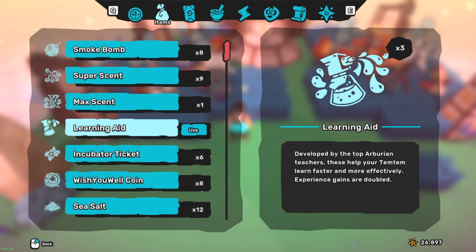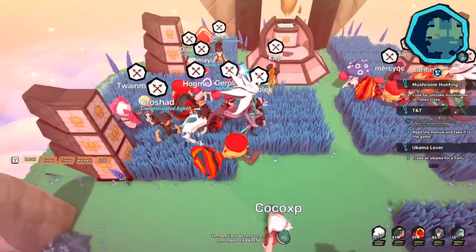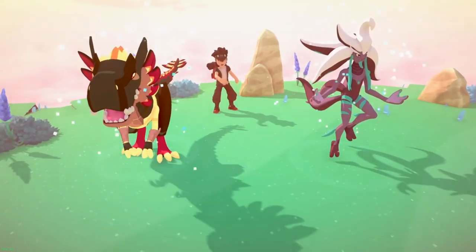Next we have the Learning Aid, which for a short time will double the amount of XP Temtem receive. This consumable item works a lot like the Lucky Egg from Pokémon Go, where it has a timer and once it's up it's done. Right now it's only available by finding it in chests or normal loot pools like the Wishing Well, but it will be available for purchase on the Endgame Island via that update.